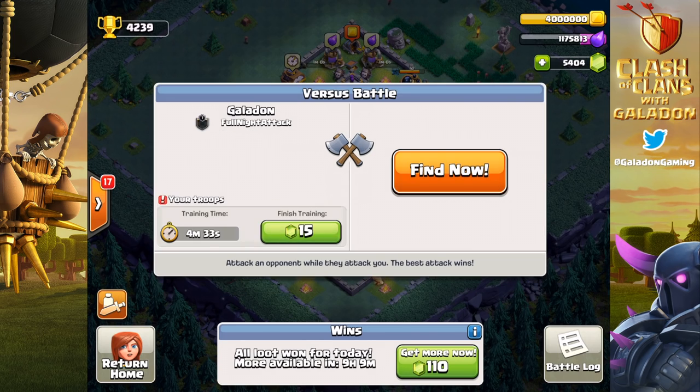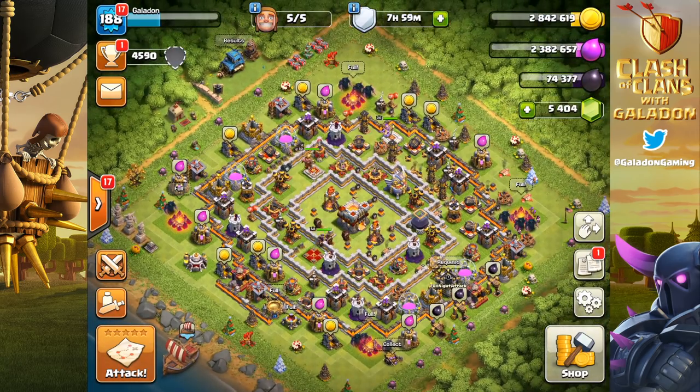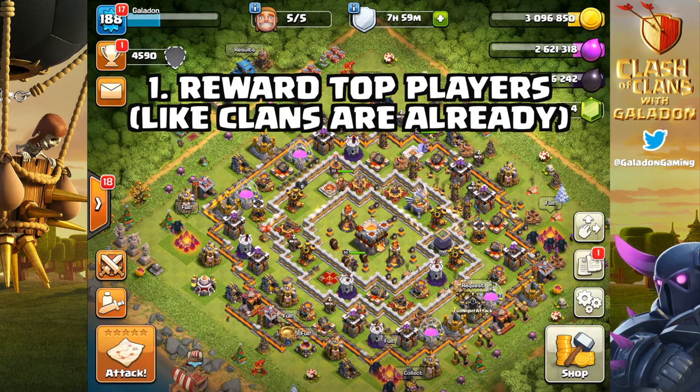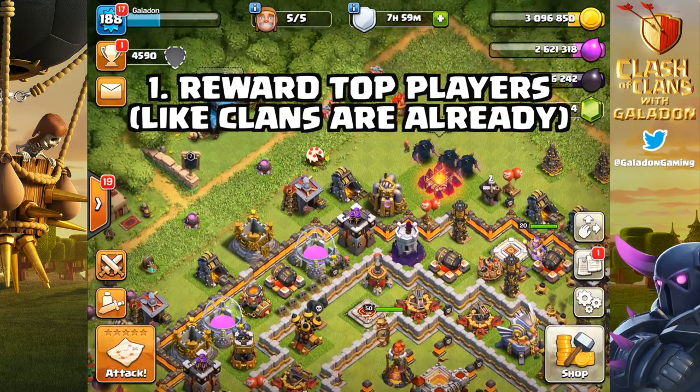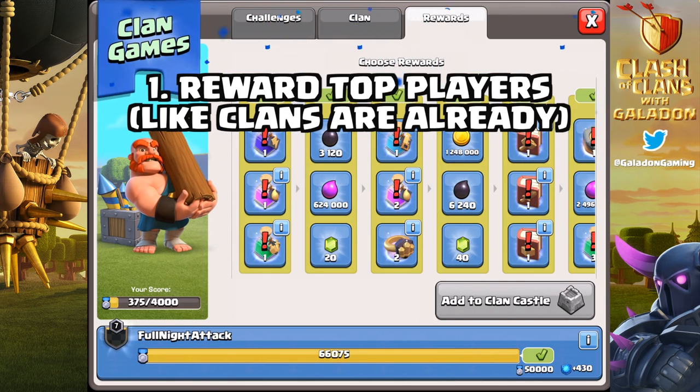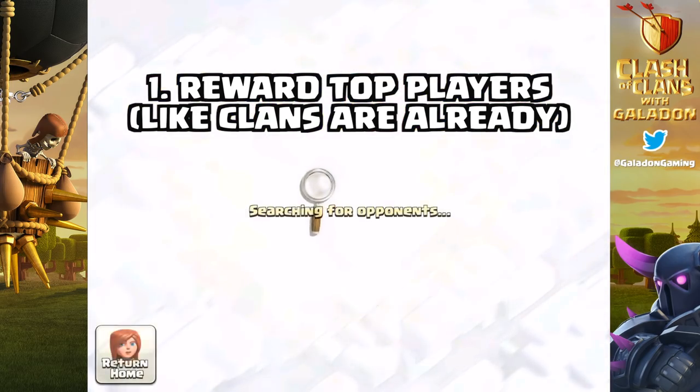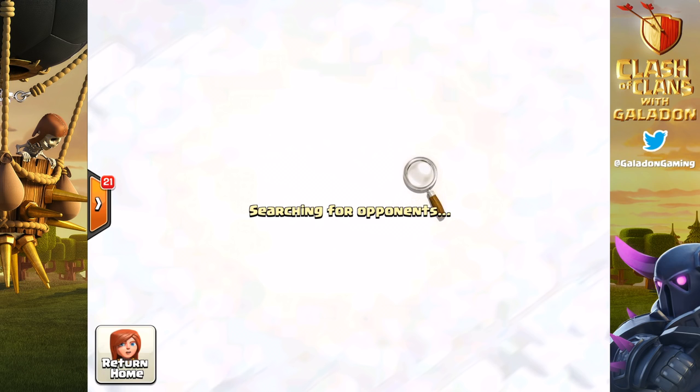Number one: since clans receive gems at the end of each season, why not reward top players with gems and encourage more players to come to Legend League and push above 5,000 trophies? Another idea is to make Legend League trophies a sort of soft currency to purchase items with — I think Legend League trophies should have some use, and unfortunately right now they don't. Would this fix the problem? The conventional wisdom is no — simply having more players in Legend League won't fix the issue because so many players are being shielded.